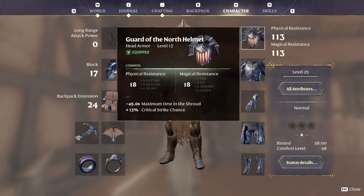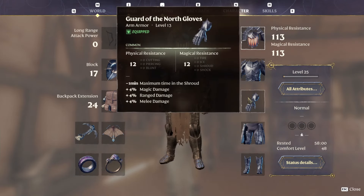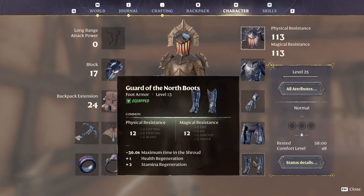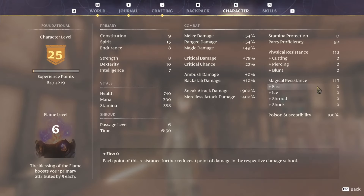The helmet gives critical strike chance, the chest plate gives a lot of bonus health, the gloves are really great but they do take away a minute in the shroud — though they give you four-plus magic damage, range, and melee damage. The bottoms give plus eight stamina, which isn't that amazing, and the boots give one-plus health regen and two-plus stamina regeneration.